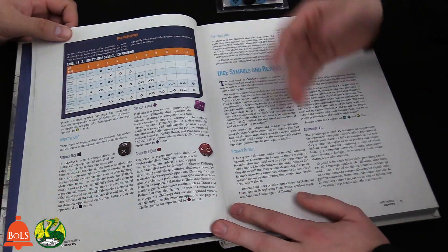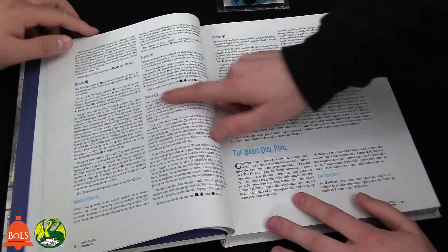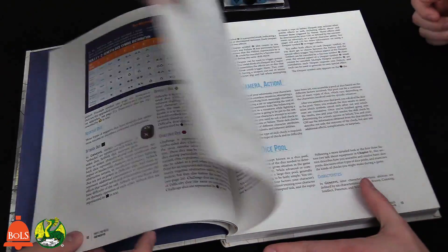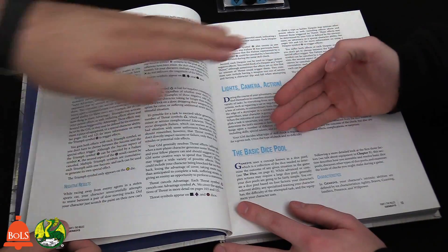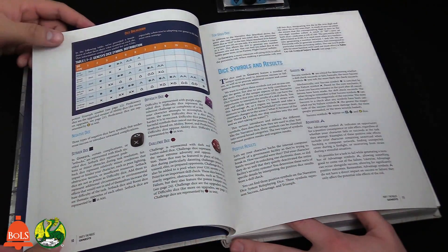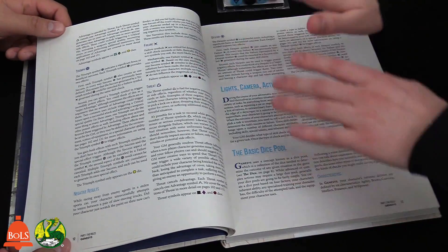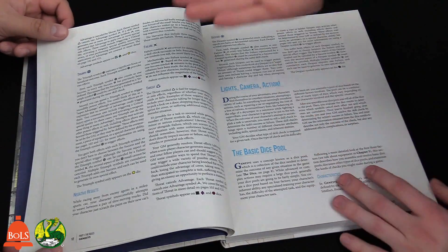The symbols are: Success, Advantage, and Triumph on the positive side, and Failure, Threat, and Despair on the negative side. These counteract each other — Successes and Failures cancel, Advantages and Threats cancel, and Triumphs and Despairs cancel. So let's say you rolled enough Successes to hack the system, but you also rolled an uncanceled Threat — maybe you hacked the terminal but set off an alarm and more enemies started coming.